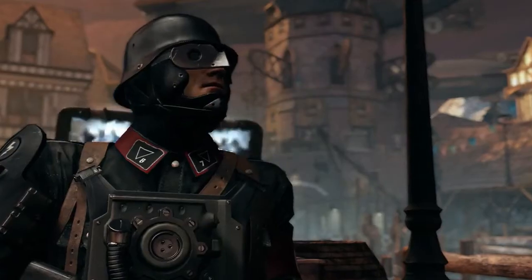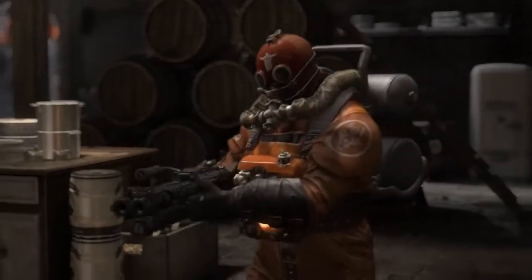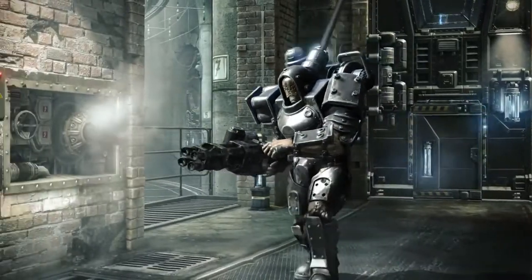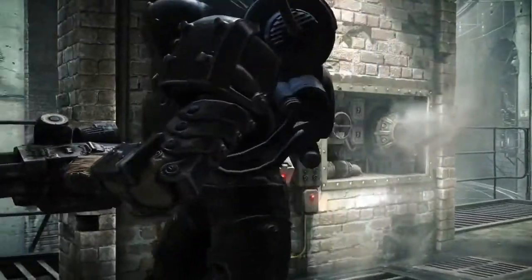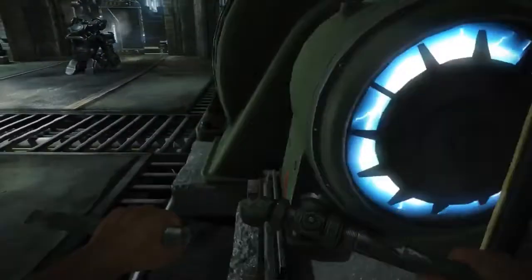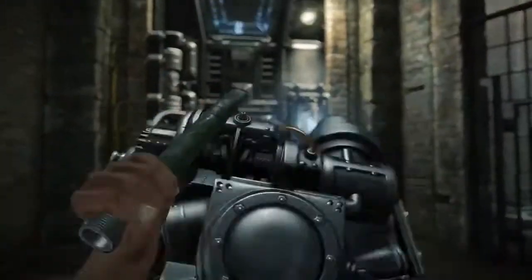Set in the 1940s, two decades before The New Order, The Old Blood is overrun with a heaping helping of retro Nazi goons. One that you'll meet is an early prototype super soldier who's tethered to a power source. You could try to sneak by, or you could find the power source, turn it off, and try to rush in and take him down before the power comes back up.